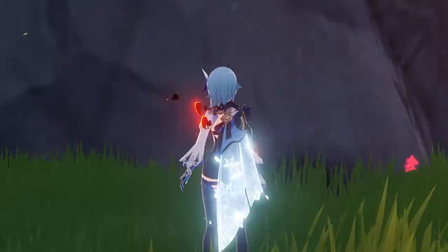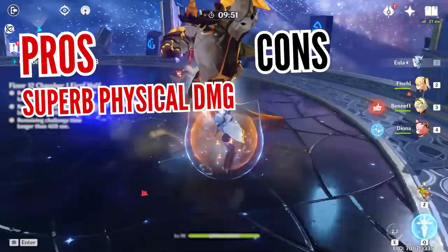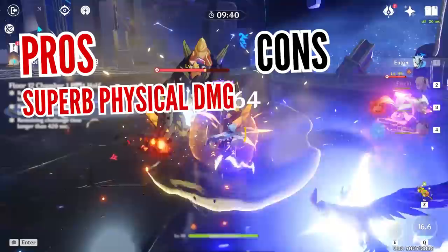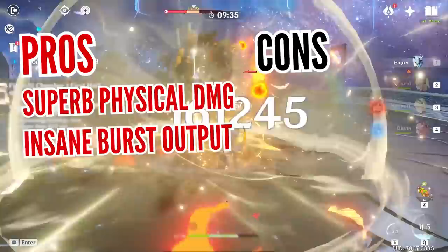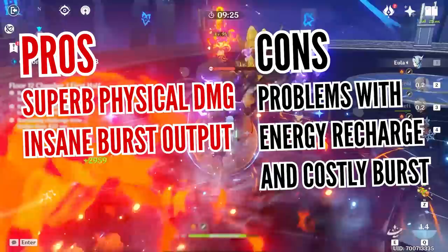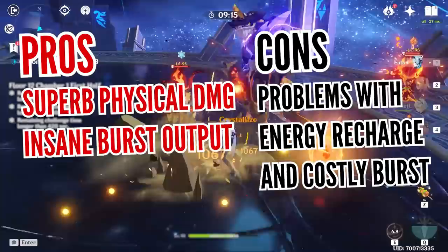Small quality-of-life features make Eula even better — she retains Grimheart stacks when switched out and can gather energy particles during her burst, which not every character can do. Overall, Eula is a shining example of a true physical damage dealer with a pinch of cryo element, and dedicated white damage is a welcome addition for teams facing enemies with varied elemental resistances. Her burst delivers massive damage even with just a few energy stacks, and with Superconduct buffs and debuffs plus 10 or more stacks, the numbers are spectacular. The expensive burst cost is offset by the fact that you can still generate elemental particles during activation, effectively queuing up the next burst once the duration ends.